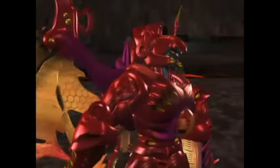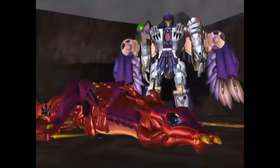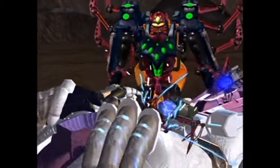He takes out Waspinator, Quickstrike, and Inferno by sucking them up in a tornado. Then with one missile, he takes out not only Rampage but Dinobot 2 at the same time. And despite Megatron's awesome power, it is Tigerhawk that literally machine guns him out of the sky, nearly taking him off the senses. However, Unicron's spawn Tarantulas somehow manages to subdue him.